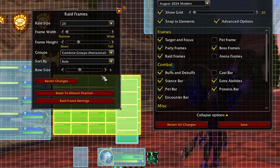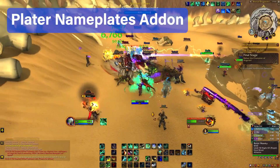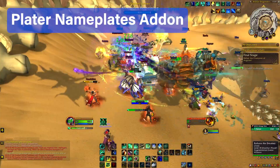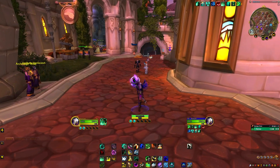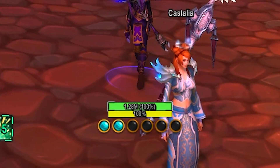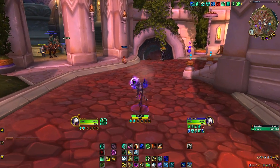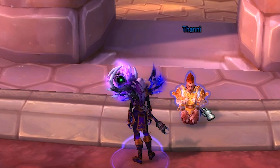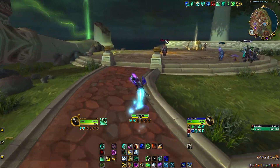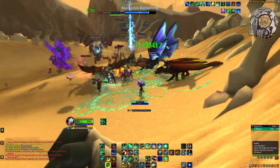The only other thing I want to show you is Plater nameplates. I don't play on the default nameplates — I haven't for a very long time. I prefer Plater because you can get a personal HUD with your health, mana, casting bar, and other resources at the bottom of the screen. It also gives you class colors on other players' nameplates — that's a shaman because of the blue, a hunter because of the green, and a death knight because of the red. It's a nice way to track what classes are around you without hovering over tooltips.